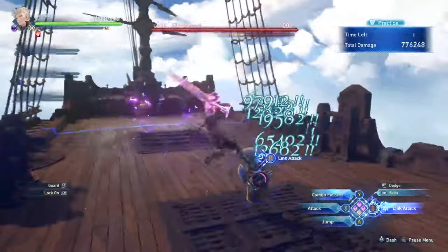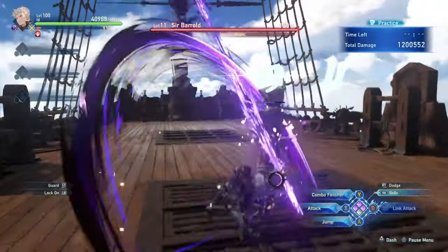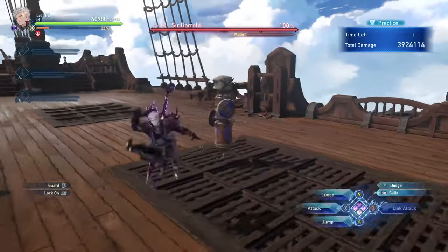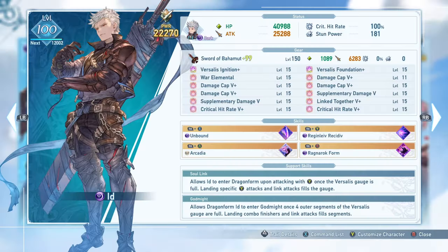Looking at his two support skills, we see that Id has a gauge that fills up as you use skills in combo finisher attacks. Usually a full combo finisher can fill half your gauge while a lunge combo can fill just an extra little bit if you're really close to filling the gauge. It's also worth noting that Id can cancel a skill with a dodge early to keep the skill cooldown and immediately go into a Sword Flurry, but this isn't that useful on him by comparison because of how his skill cooldowns work and how often you're probably form shifting anyway, though it is an option in some situations.